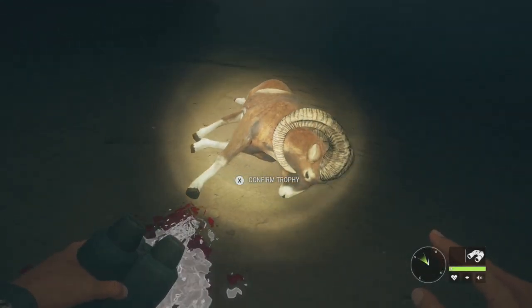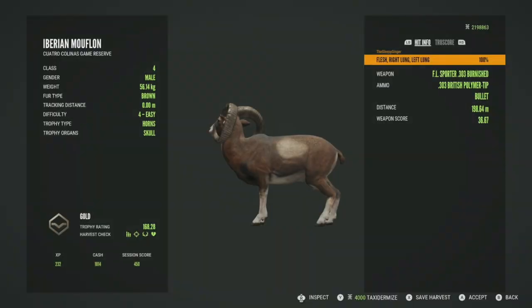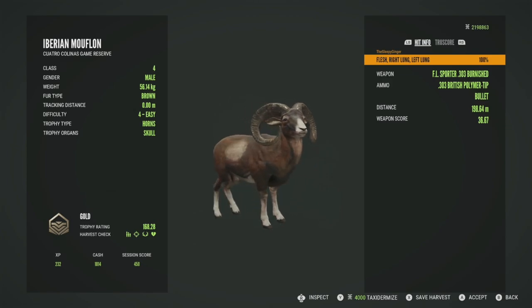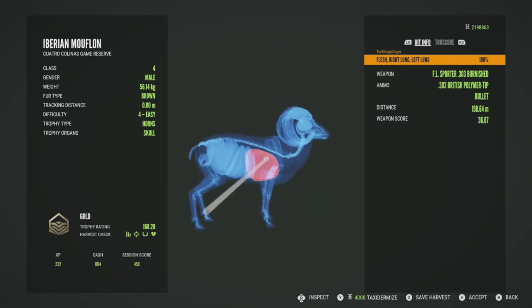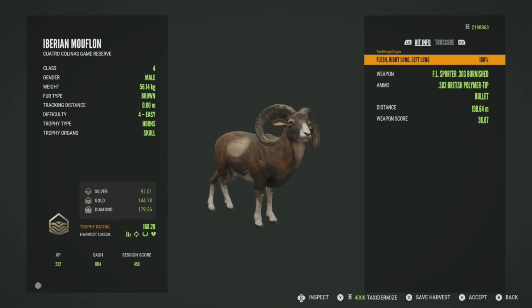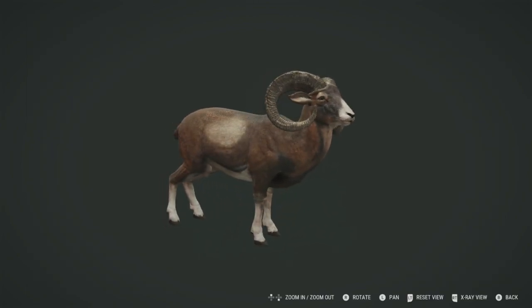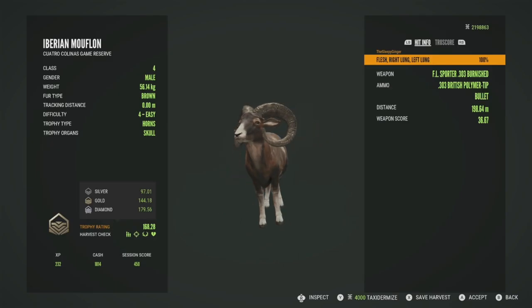This level 4 has some really big horns. He will not be a diamond level 4 though — he came in at 168.28, pretty much at the bottom end of his estimates. Got him in the right lung and the left lung, a fantastic shot with the .303. Diamond is 179, so he's 11 points off, but he is still the biggest one I found out here. We'll get a few screenshots — he'll probably end up being the thumbnail. Let's accept him and go take down some more.